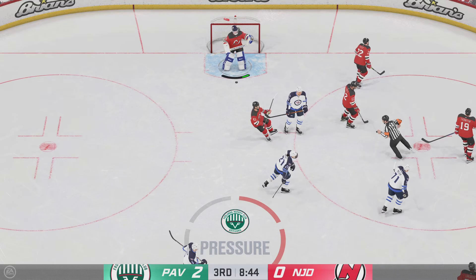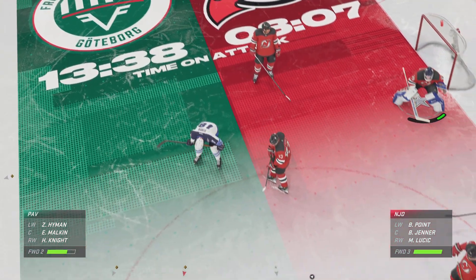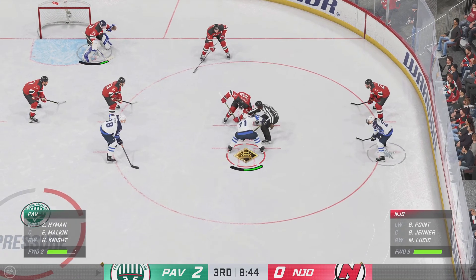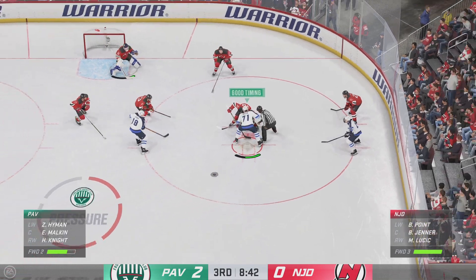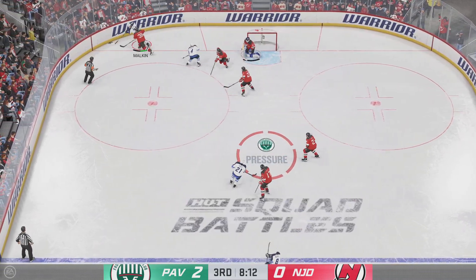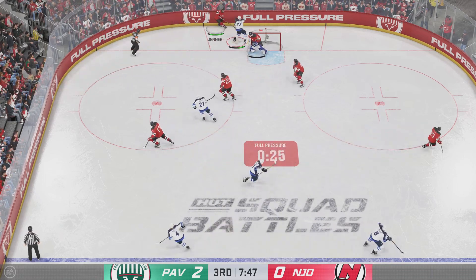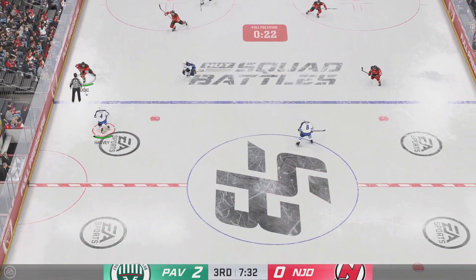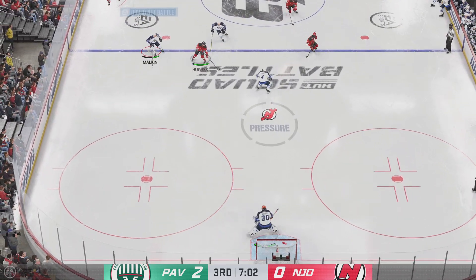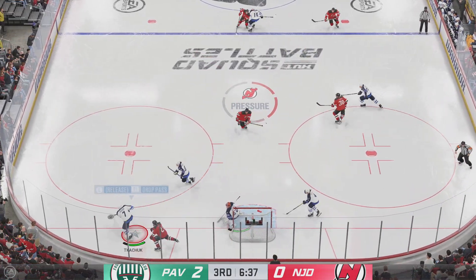The puck stopper jumps on top of it for a stoppage in play. More than half the frame has been played — the Indians lead this one 2-0. Malkin's won the faceoff in the offensive zone. Jenner's taking it from his own end down the wing. Moussa to Hughes — look at this, here they come, they've got numbers! And he was right there to make the stop on that play.